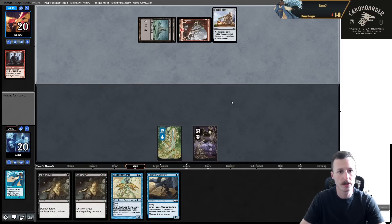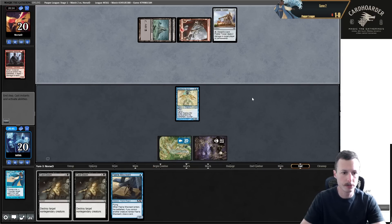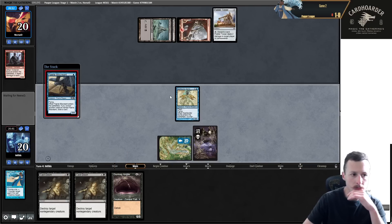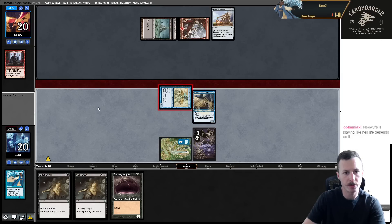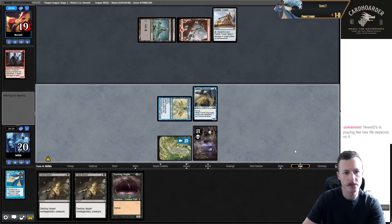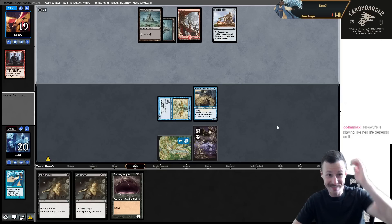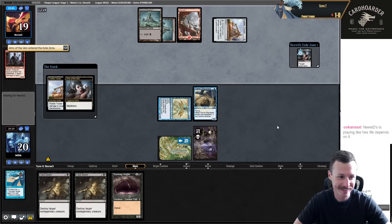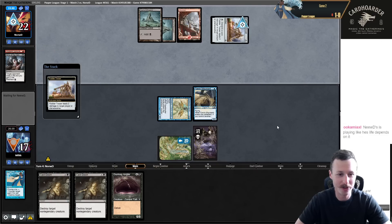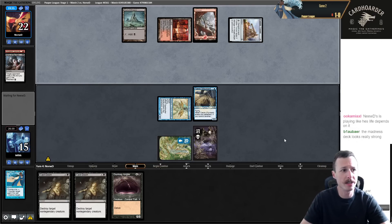Fodder Tosser - need to flash in Stutter right now just to get something going. Gurmag Angler - definitely in trouble. It's just a bad five-card hand, not much we can do. This discard outlet deals us additional damage. New D doesn't need to do much more to win this game - they're so far ahead. The madness deck is really strong, I need to play this deck through a league for sure.